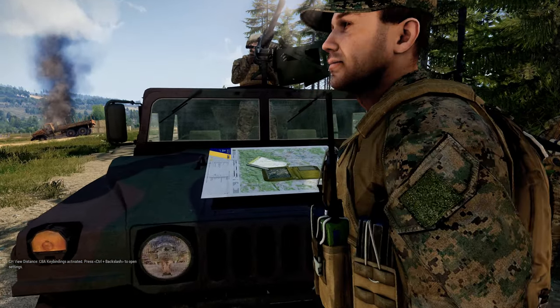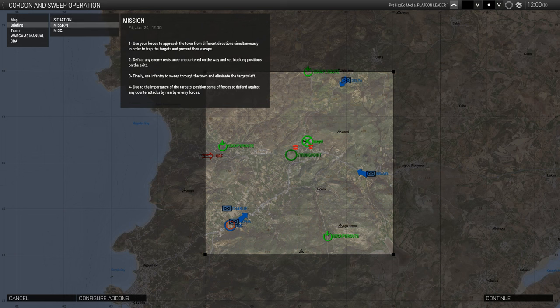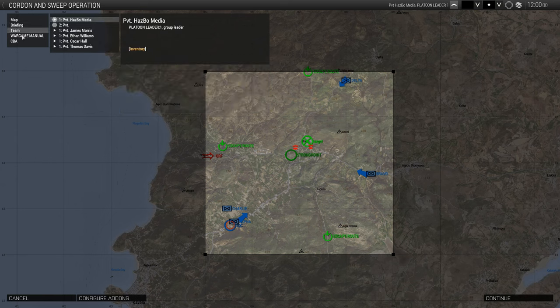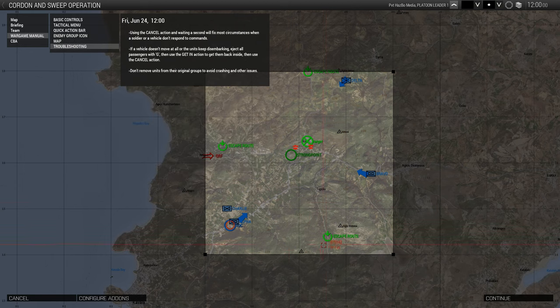So let's take a look at the basic setup here. I'm playing with one of the example scenarios made by the creator called Cordon and Sweep. Basically, the objective is to squeeze the AO from multiple directions whilst blocking off any escape routes that the four HVTs may use upon discovering your forces. We have Alpha, Bravo, Charlie and Delta — basically four platoons under strength, which I'm assuming is to save on performance, and we can safely say it's trying to represent a company-level action.